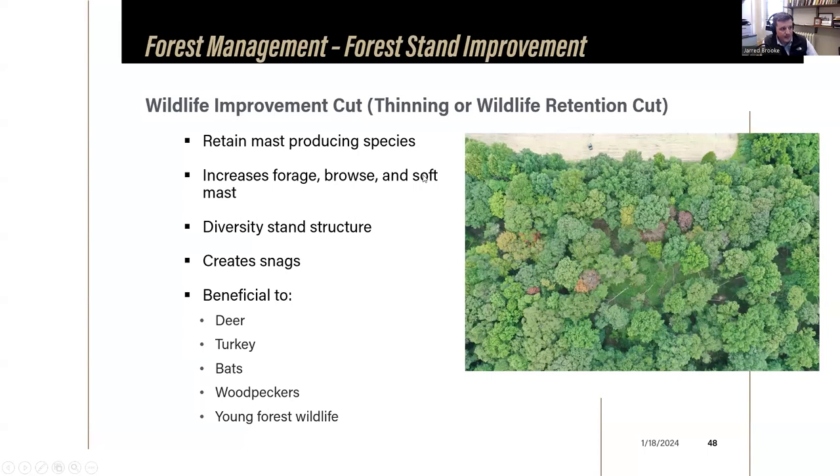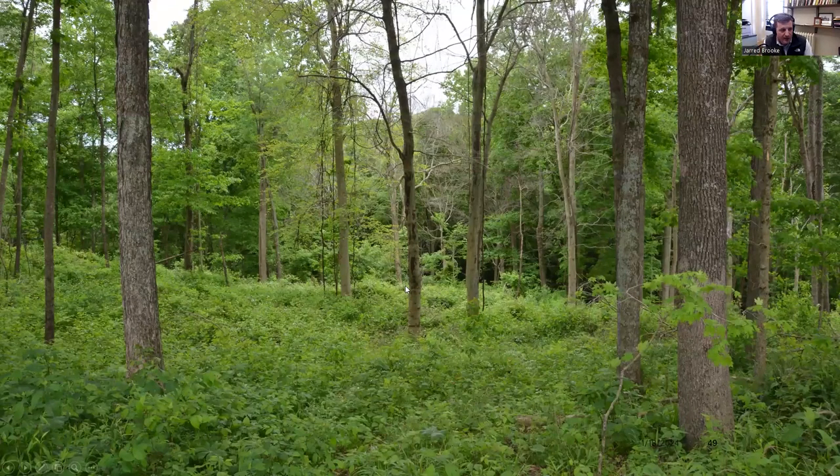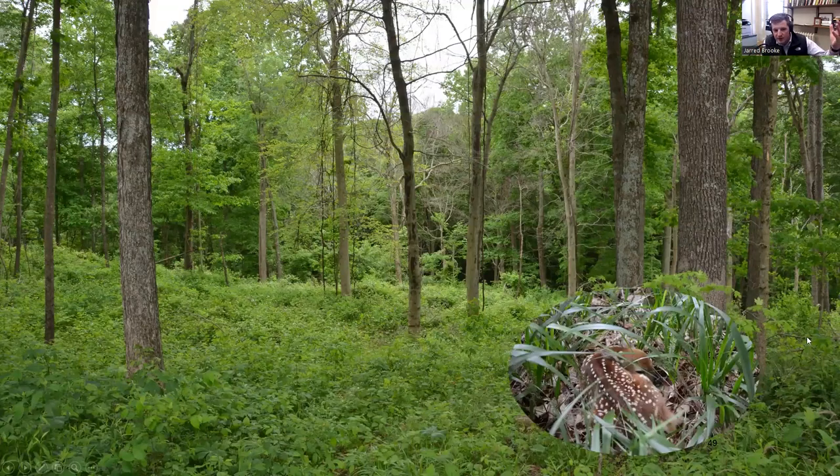A wildlife improvement cut, or wildlife retention cut, involves selectively removing trees of lesser value to wildlife and favoring mast-producing trees, which increases forage, browse, and soft mast while diversifying stand structure. In a southern Indiana example, beeches were girdled and sprayed with herbicide to create canopy gaps, while oaks and hickories were retained. Returning a couple summers later, they found not only a fawn but multiple other wildlife species - these treated areas become excellent bedding areas, fawning cover, and food resources for wildlife.